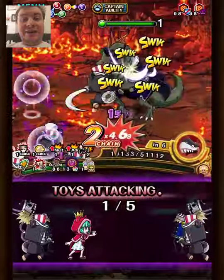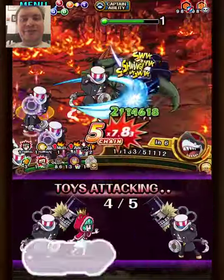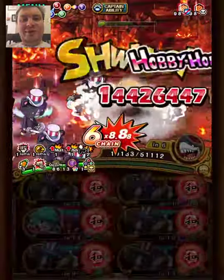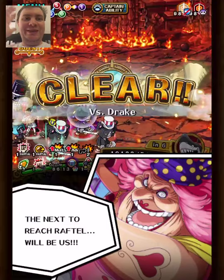And then Sugar for the chain and also some support for higher color affinity for Big Mom. They even had the Shoot Tommer support for Big Mom for even more damage. 8.8x chain, 165 million damage. Thanks for watching guys, see you next time!